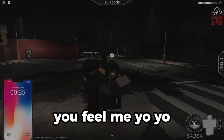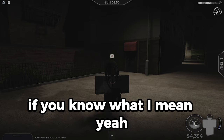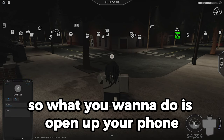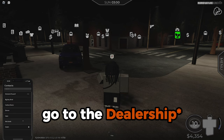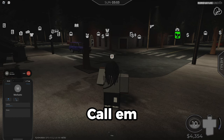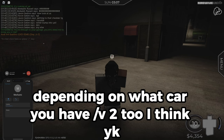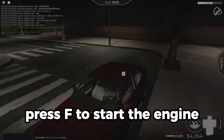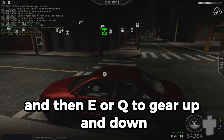To start off, I want to show how to spawn a car. Open up your phone, go to the contacts app. First you have to have a car — go to the mechanic and buy one. Then open mechanic, call them, and type /v1 or /v2 depending on which car you have. It'll spawn to the nearest location. Get in, press F to start the engine, press Shift to park and unpark, and E or Q to gear up and down.